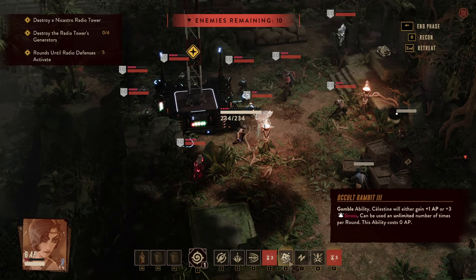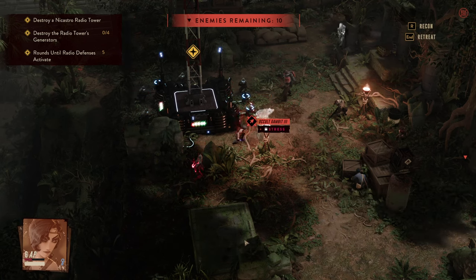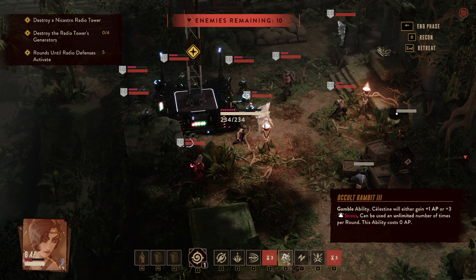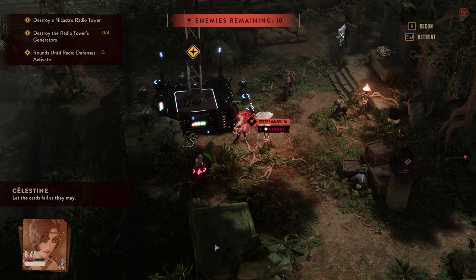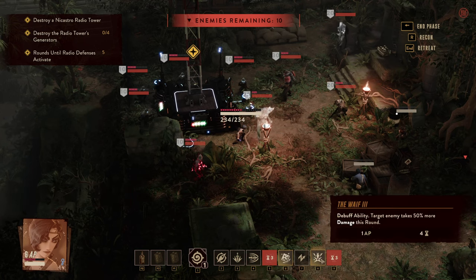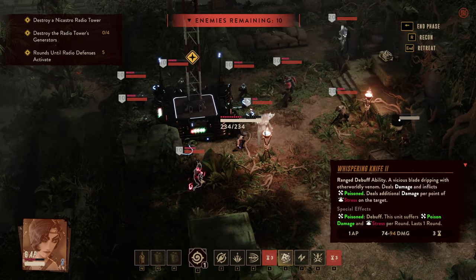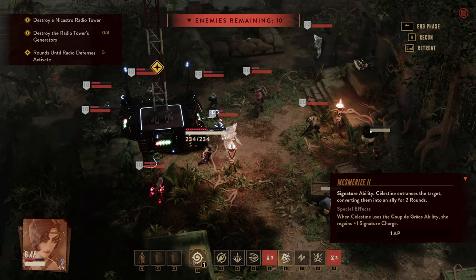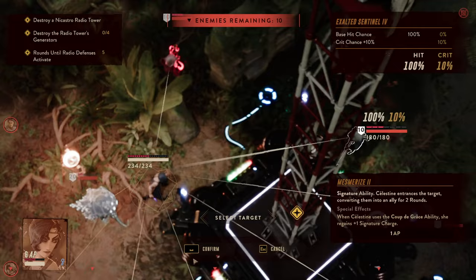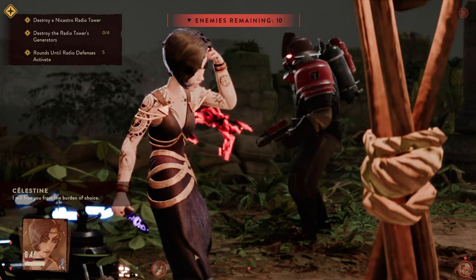With all of the stress lost, how about continuing to gain a couple more AP? The cards didn't work out but we could have easily gotten more. We do have a couple of options by herself if we wanted — for instance we could start slowly taking this guy down — but I would instead opt for a more team-focused approach.